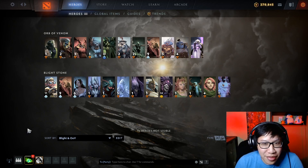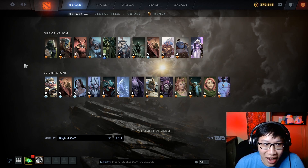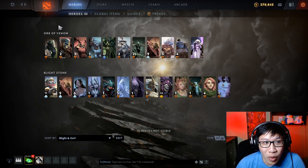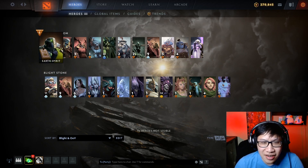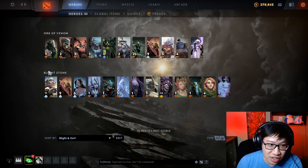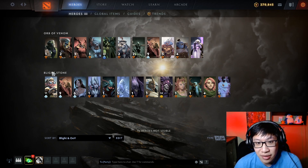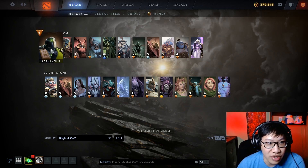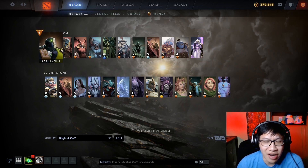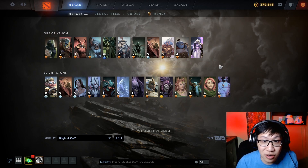Here we are at the recommended heroes. I did not think it would be this extreme, and I'm sure there are other heroes that could buy these items. I only made an Orb of Venom list and a Blightstone list — heroes that could potentially buy one of these as a starting item. Whether you should do it, you'll have to refer back to what we discussed. Can you be aggressive in this lane? Is the enemy lineup a burst lineup? Maybe you don't want an Orb of Venom or Blightstone because you need to buy stats. Maybe like Earth Spirit — it's not a game where you can play aggressively and you're just going to pull a lot. You'll have to decide that on your own.